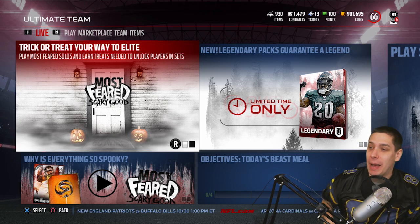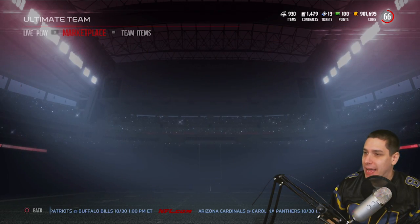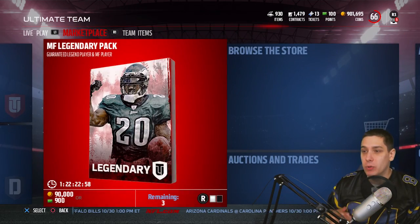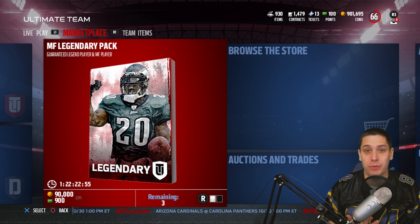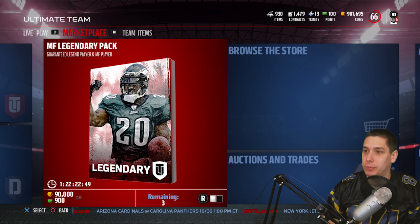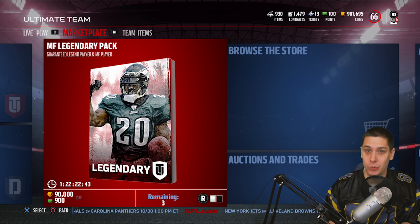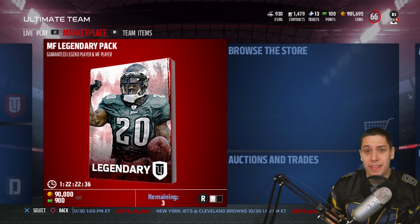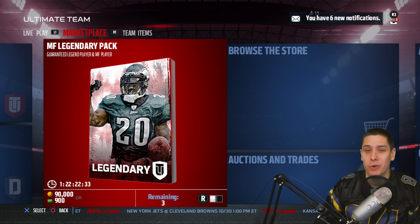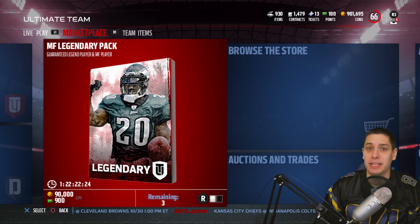Let's get into it guys. I'm going to show you the bundle they have in the game currently. First, let me look at the pack they added — the Most Feared Legendary Pack. This might be one of the best packs they've put in the game. You're guaranteed a legend player and a most feared player. The most feared player could probably be nothing spectacular, but you're guaranteed a legend player, which is definitely not something I've seen them do in a long, long time, certainly not in Madden 17. You can pull three of those for 90,000 coins each.